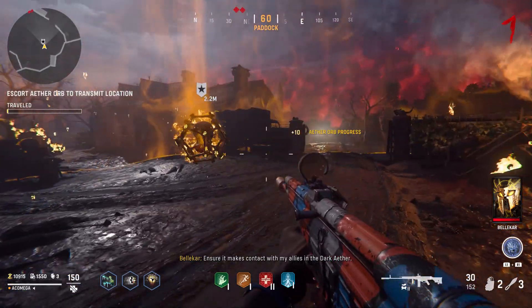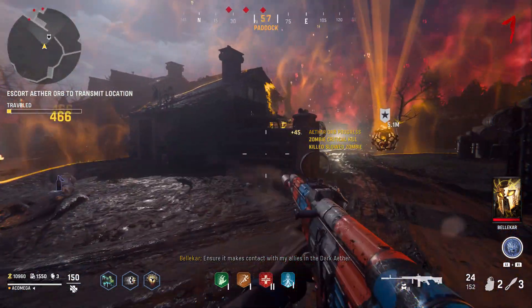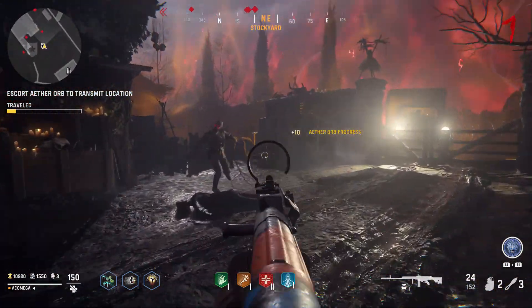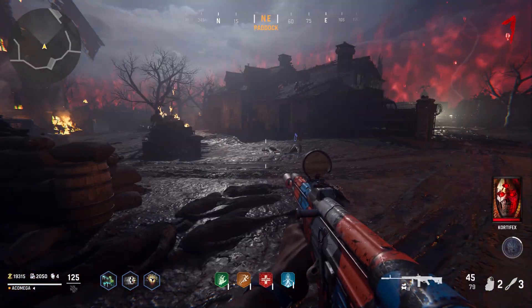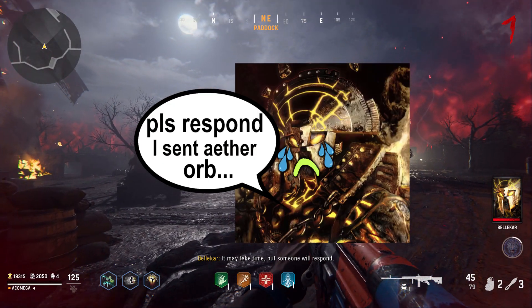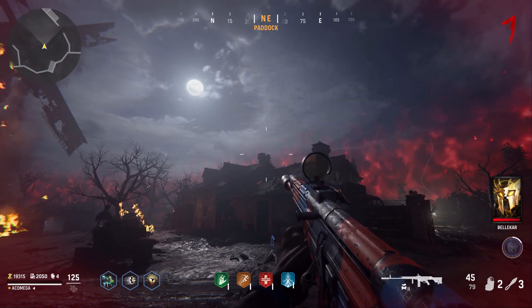In the beginning, this is kinda boring, but on higher rounds it's way too difficult if you are in a tight corridor. Bellica says by escorting this thing, we can contact someone in a dark ether, but so far no one has answered.